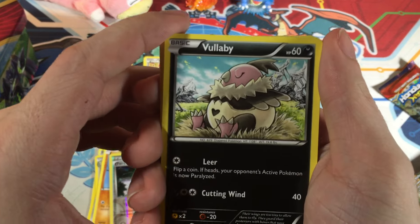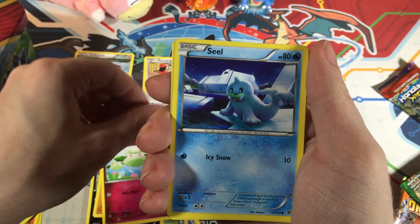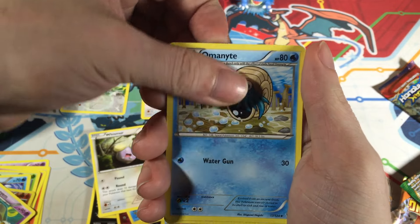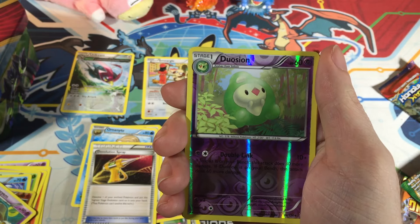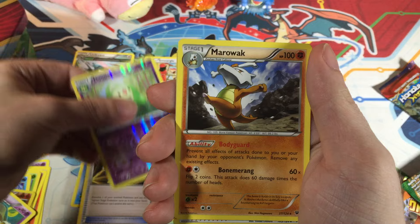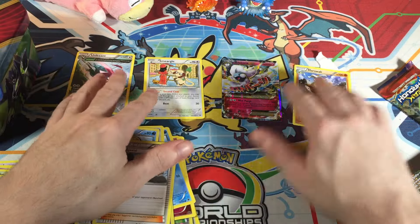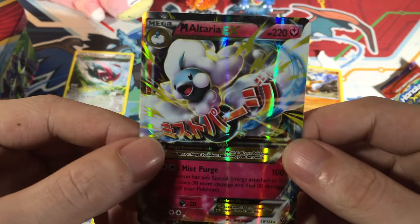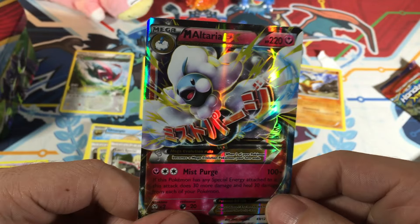On to the last pack. We've got a Vullaby just taking a nap, a Riolu, a Cottonee, a Seel, a Whismur, an Omanyte, a De-Evolution Spray. The reverse is going to be a Dowsing Machine, and the rare card is going to be a Marowak. So out of this tin we got a Mega Altaria EX — pretty cool. I like it. I don't think I had this one; it's one I was kind of missing. Pretty excited to get it.